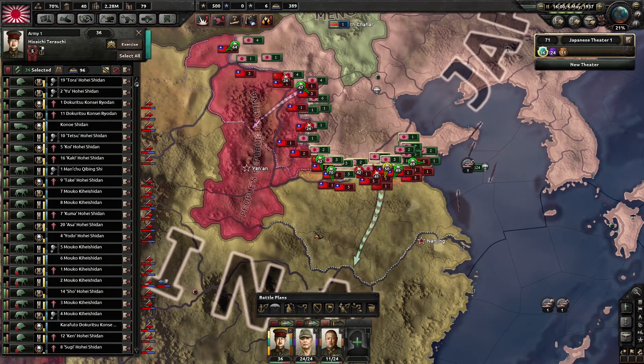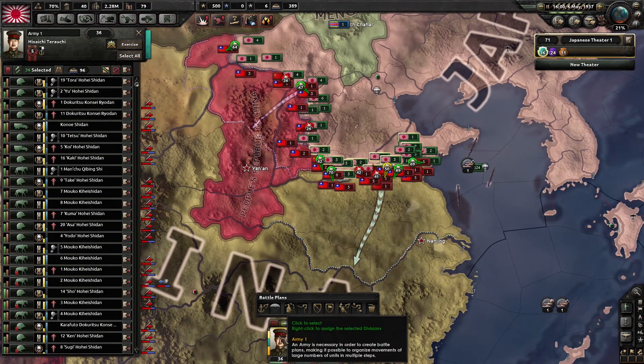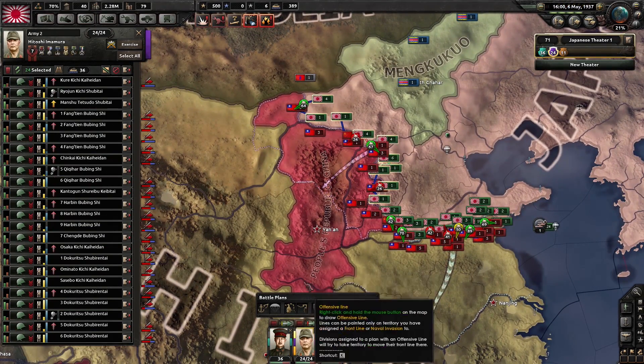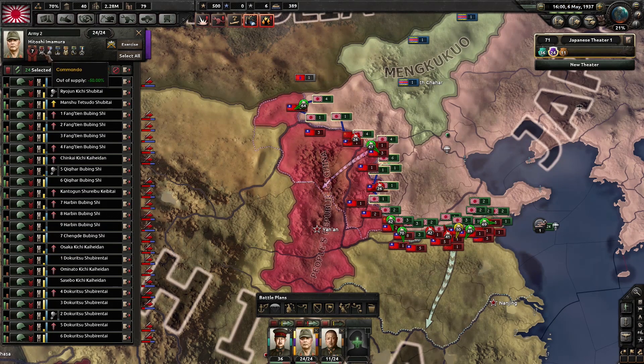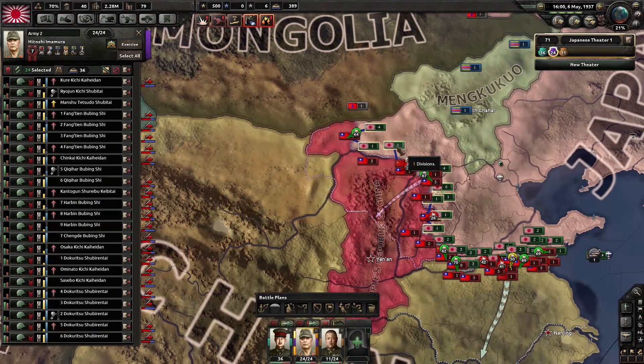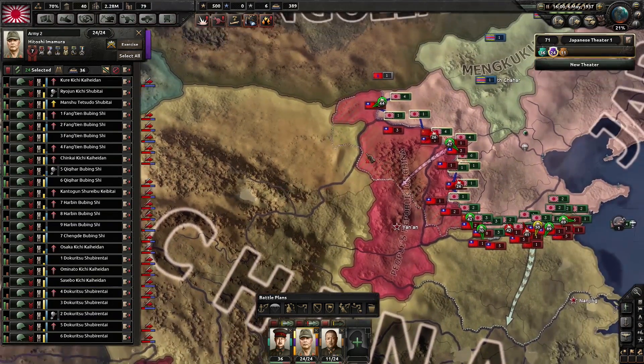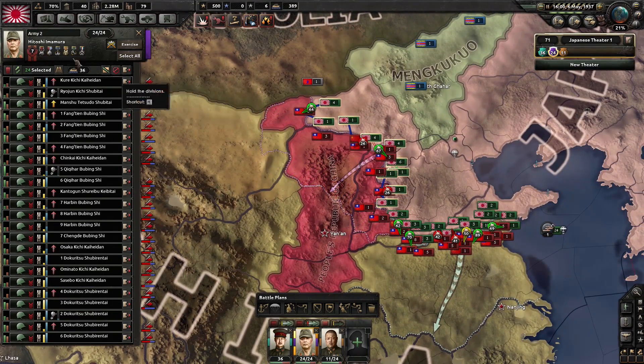That's because it has the most supply so we can afford to have the larger division types in there. We have this guy up here who's a specialist in operating with low supply. You can see from his commando trait he's also managed to gain a lot more from his work. He's got the much smaller divisions, set to low priority, but they are up in effectively the north of China which has horrible supply and they're doing reasonably well, mostly because of him.